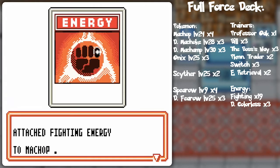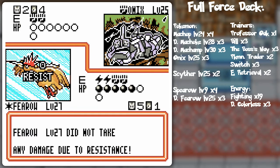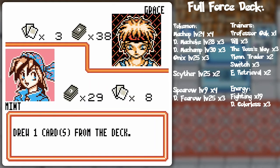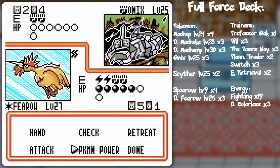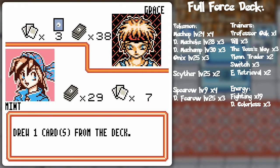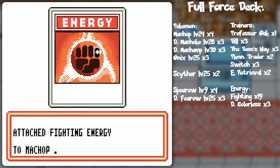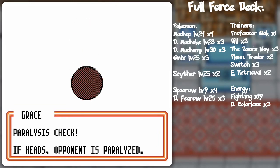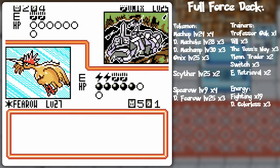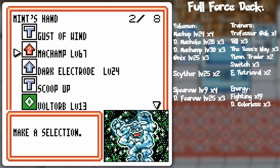She looks a lot happier about that draw. Let's see the bind - here we go! Well, I'll see you next Tuesday when the paralysis stops. Energy retrieval will help her a little bit to get stuff powered up, but she doesn't really have the power to get through Fearow right now, so we're still doing pretty decently. The luck has run out.